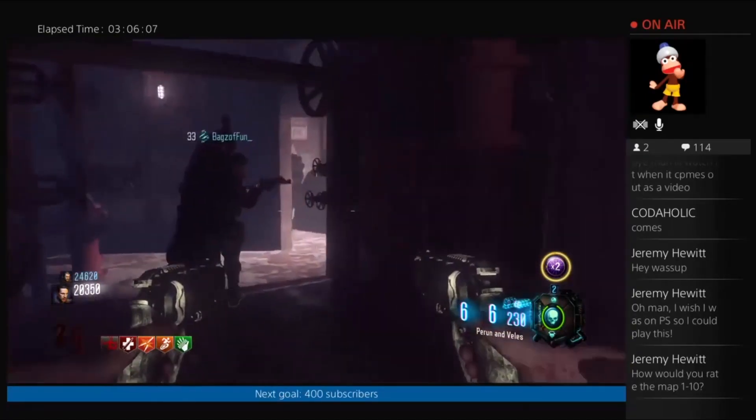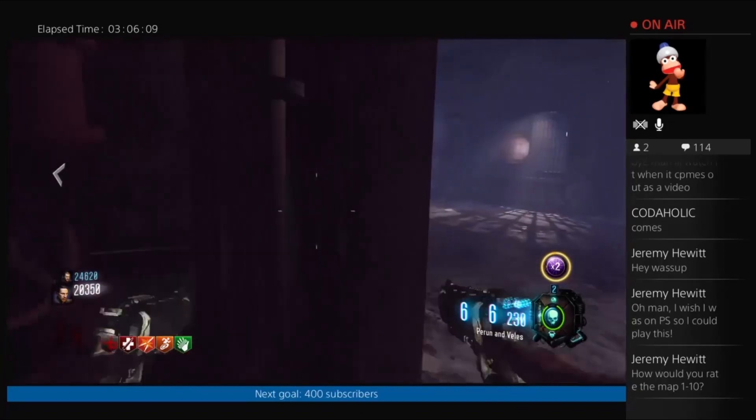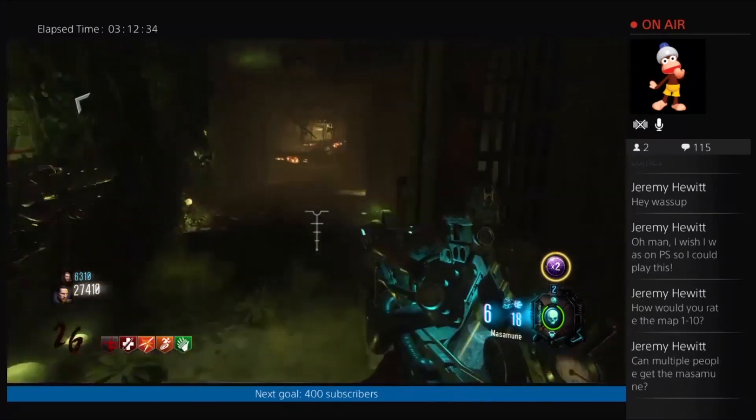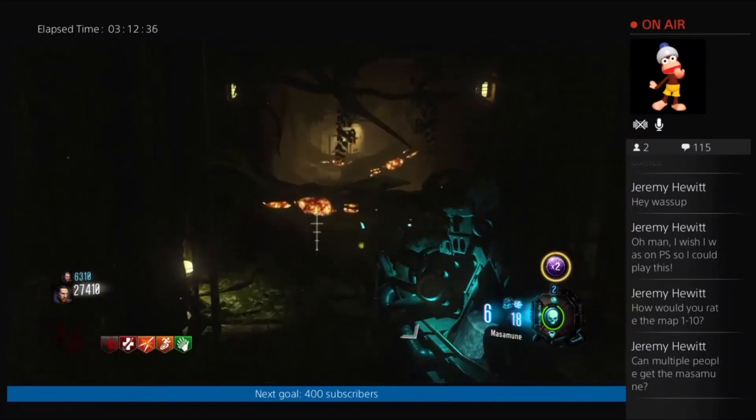Assuming you're all ready to go, head behind the elevator and place the cogs down to fix it. Then go into the elevator and cool it down. You'll arrive down below — with your Masamune, shoot the yellow spores to clear the way. You'll then enter the main room.